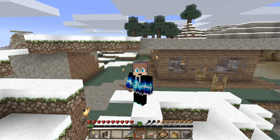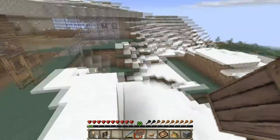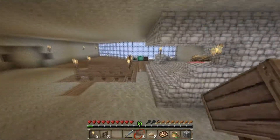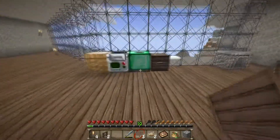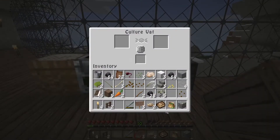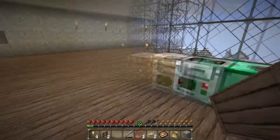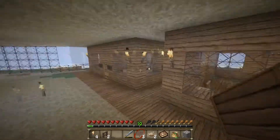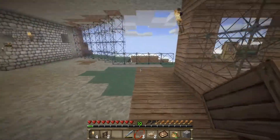Hey guys, welcome back to another episode of Jurassic Park. Today you guys have voted for the Velociraptors. We're not going to be able to finish this episode, but we can at least get the exhibit done. We'll keep the Velociraptor DNA in here and just build the exhibit first.